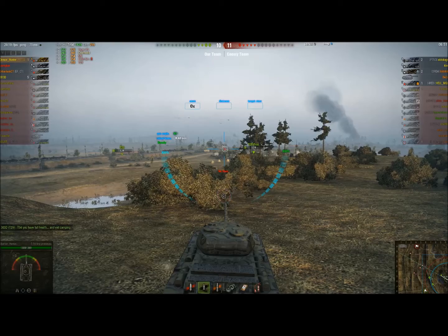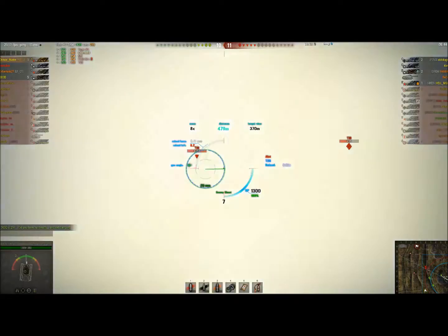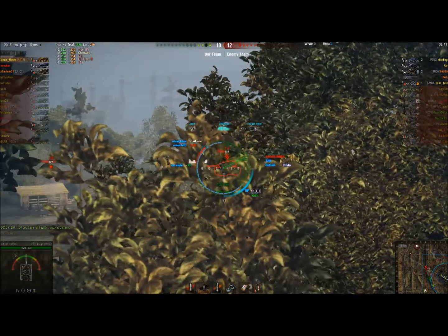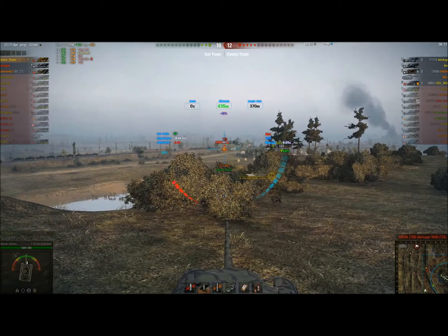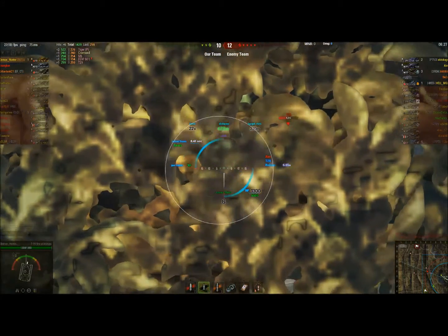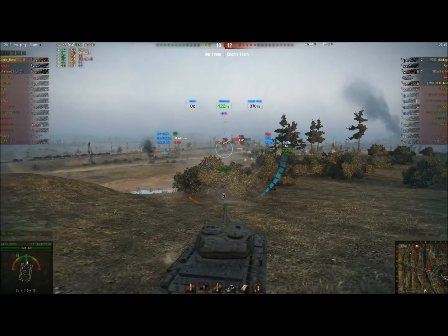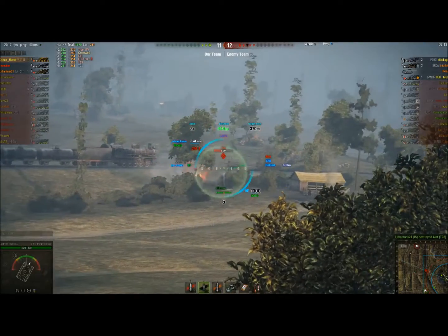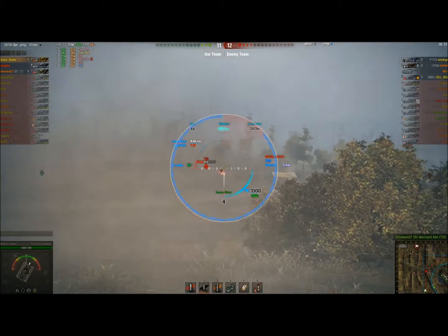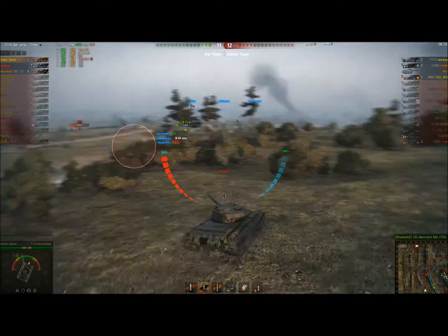Waiting to see if anybody shows themselves. The T29 is complaining that I'm camping even though I've probably done the most damage on the team. A shot hits the side of the T29's hull — he's at way too steep an angle, I'm never going to penetrate him. There's a T28 — I know his weak spot, I'm going to aim for the hatch on the upper left. That one does hit, really low roll at 241, but he gets killed. That was a stupid shot at the T29 — this gun is not accurate enough for that.